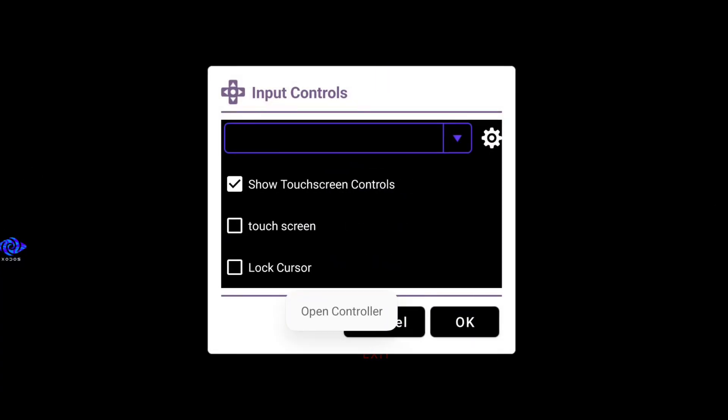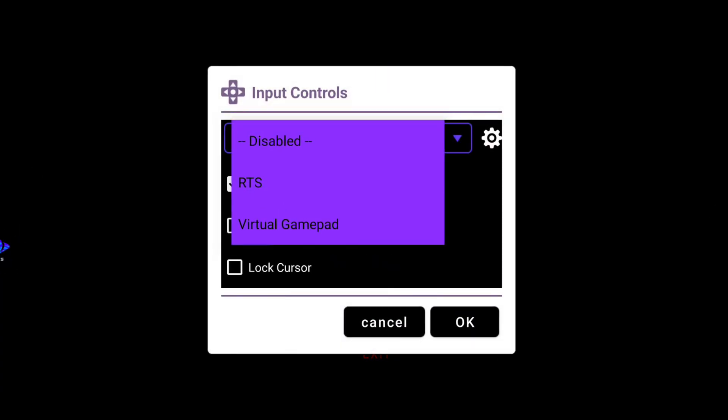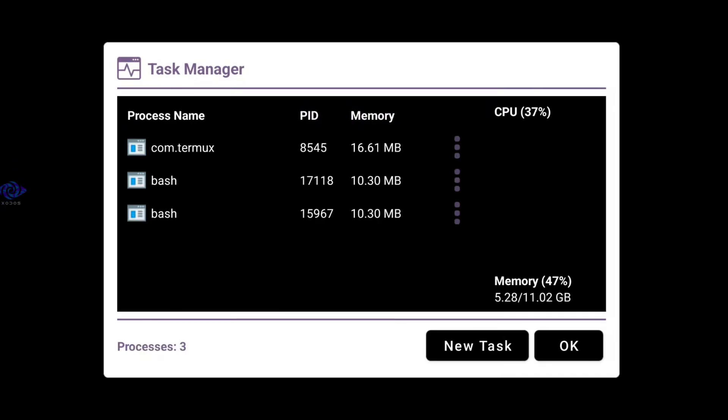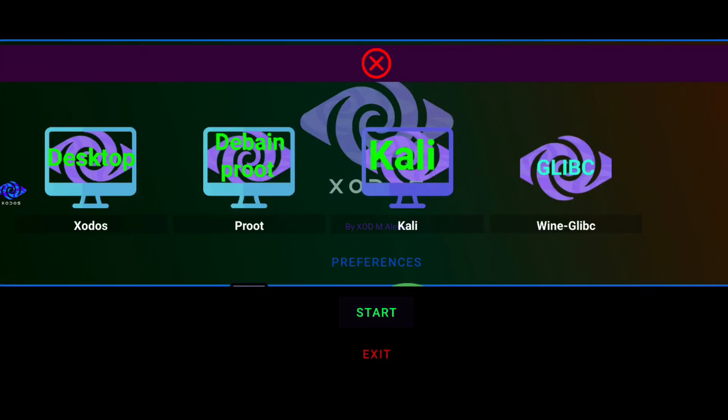The GamePad icon enables touch controls for games, just like WinLater. The Graph icon opens the Task Manager. And yes, for those who doubted, Termux is actually running in the background. When you click Start, you'll see the full Exodus desktop interface.